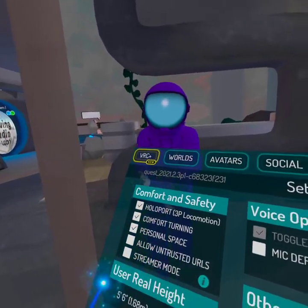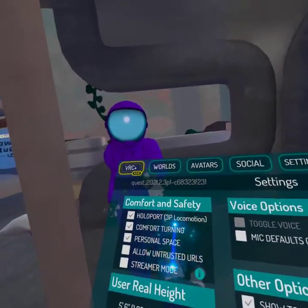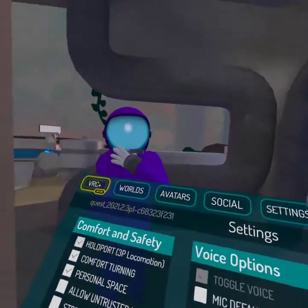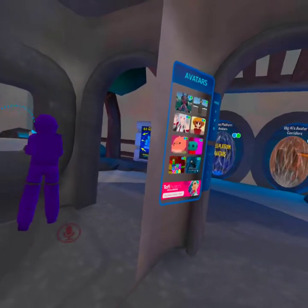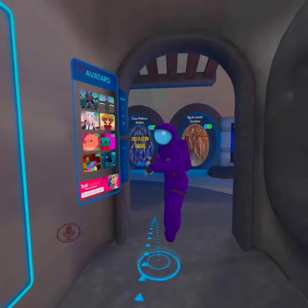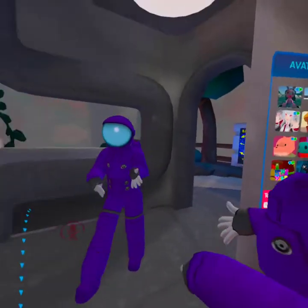Holoport is one option - so this is holoport. Holoport is 3P locomotion walk. I'm gonna close it okay, to guide you and you can see this.